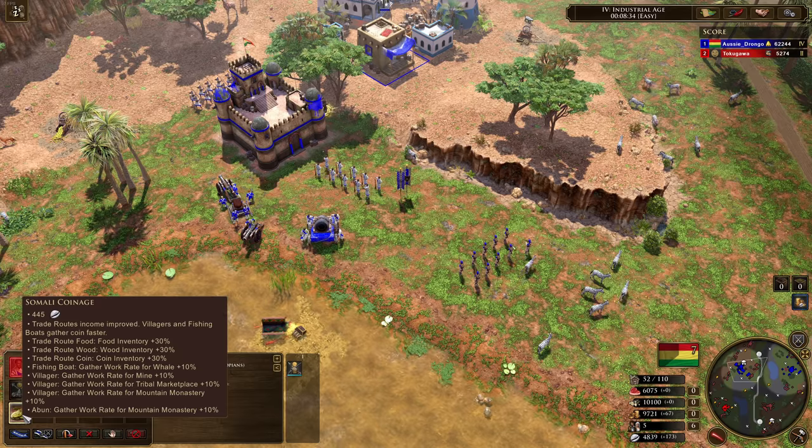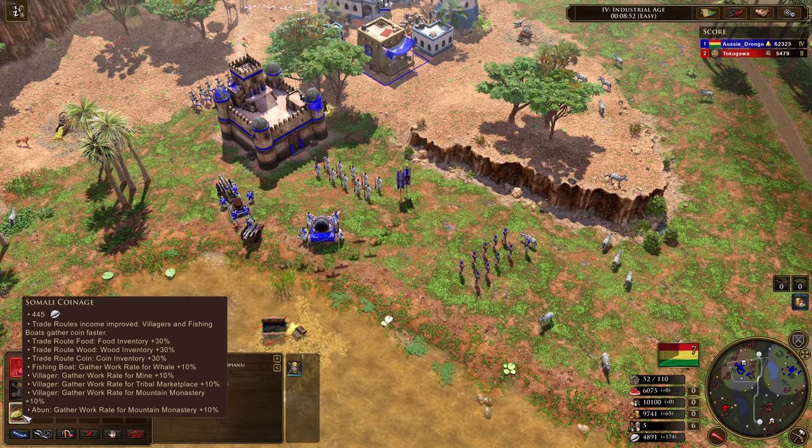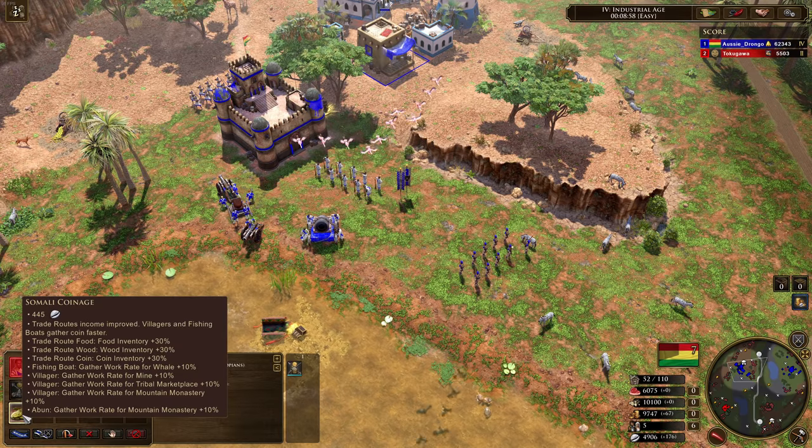And then finally we've got Somali Coinage — trade route income improved. Villagers and fishing boats gather coin faster. It's 10% for villagers and fishing boats on coin, but 30% for your trade routes. That is insane. So think about this as basically like Silk Road but a native version. If you're playing Ottomans and you get these guys and you send Silk Road as well — that's a lot.